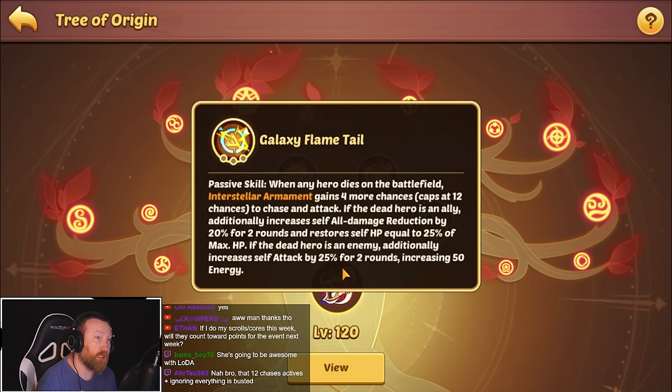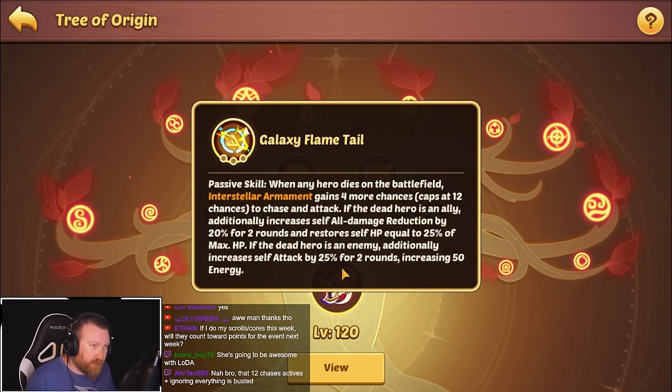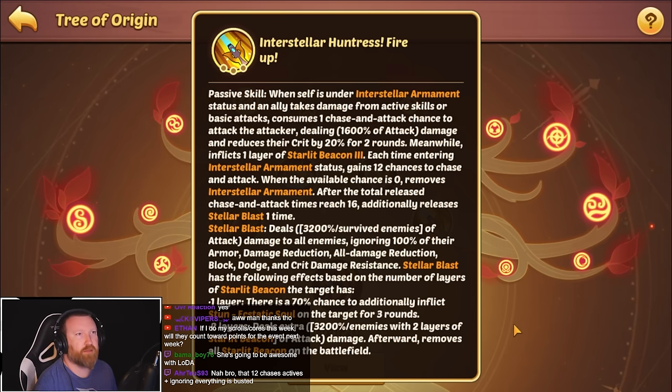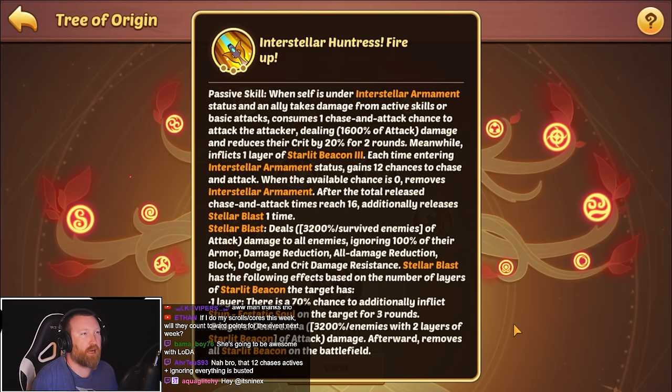I think you might want this hero — but wait, this isn't going to be good on bosses because no enemies are dying there. I was thinking this could be a support hero for Aspen with all this extra attack, but it's only useful in situations where you can kill enemies. Still, it's pretty solid for other game modes. This passive skill is gigantic. When self is under interstellar armament — I keep saying arraignment, I mean armament — and an ally takes damage from an active or basic attack...